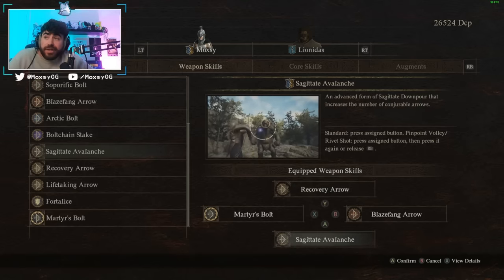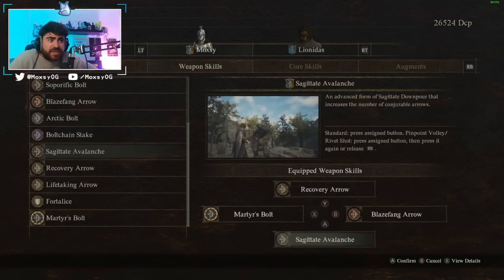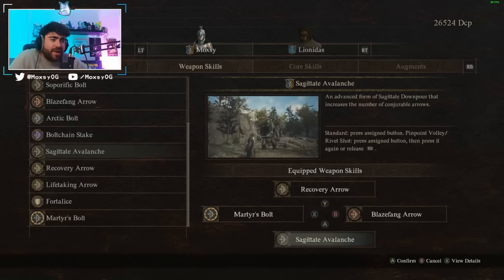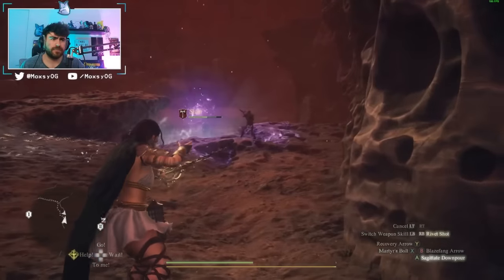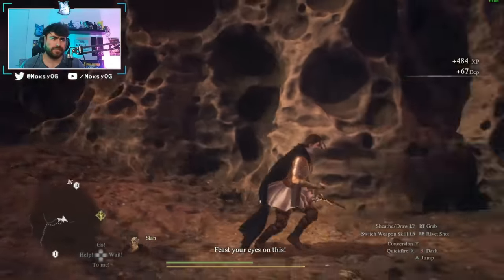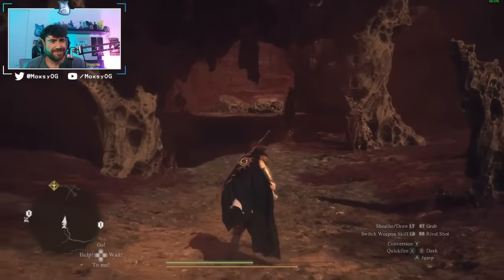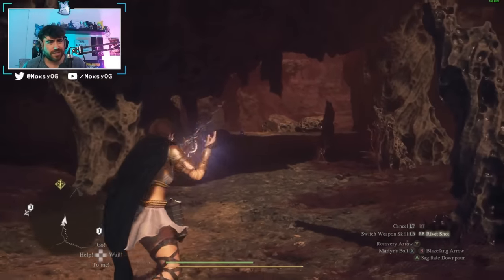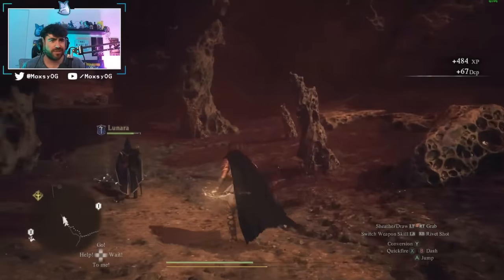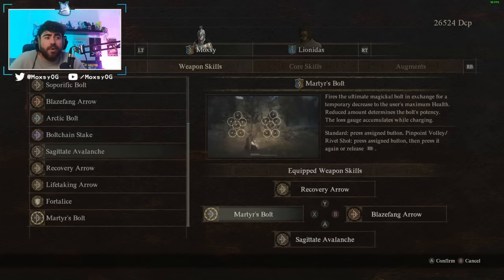Sagitate Avalanche is your bread and butter skill for Magic Archer — my favorite skill in the kit. Once you get this, you won't use much else. It's primarily for single targets and bossing; I don't recommend it for mobbing, which is why we keep Blaze Fang Arrow. The damage this skill does is absurd. If you target weak spots — like a Cyclops eye or a Saurian's tail — you will one-shot them. It does consume quite a bit of stamina, which is why we'll cover stamina-focused augments.